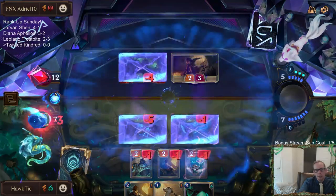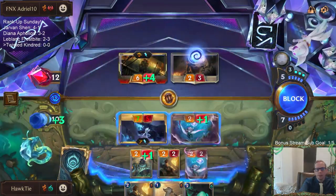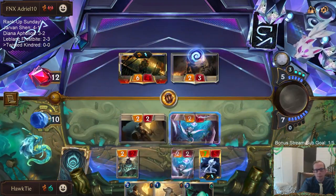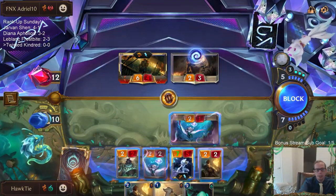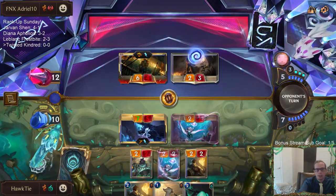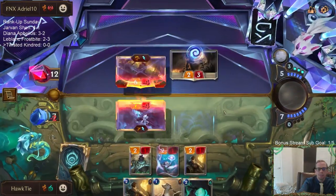Definitely considering just trading Kindred. I think I just trade here because how do I lose if Gangplank's dead? But then again, this is Decimate range — I don't want to go to Decimate range. Oh wait, now we won't kill this Demolitionist. Hmm, I guess that's a thing.